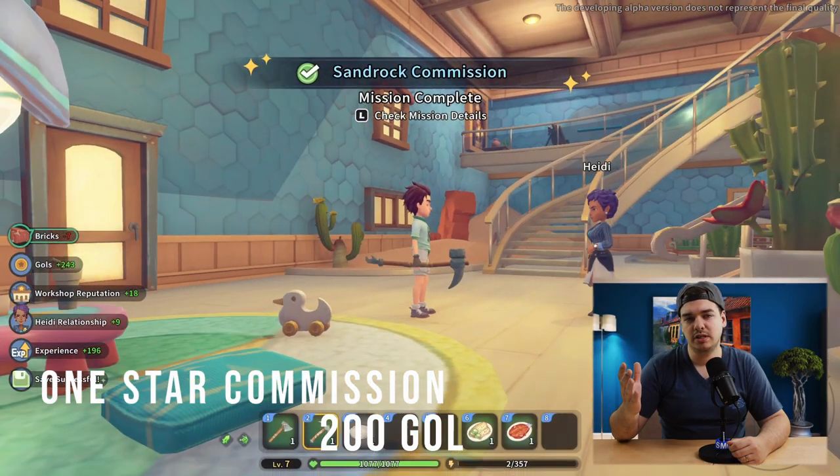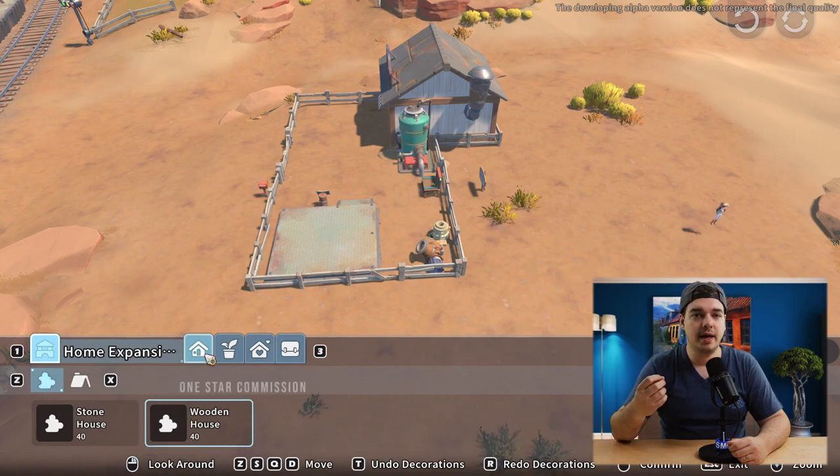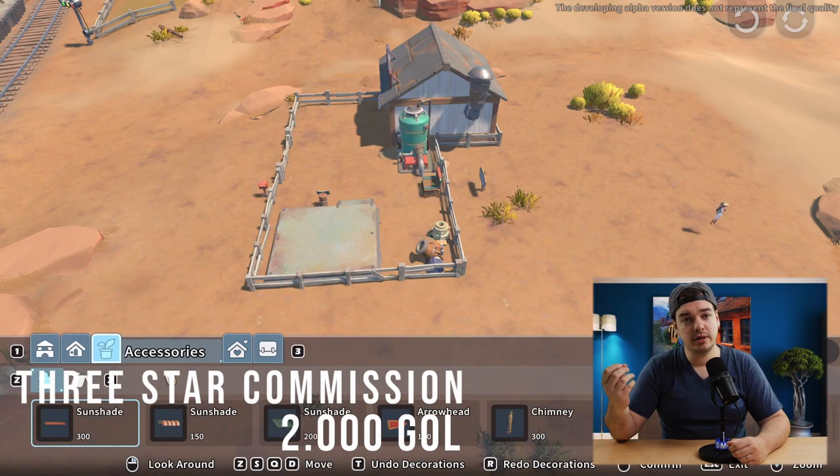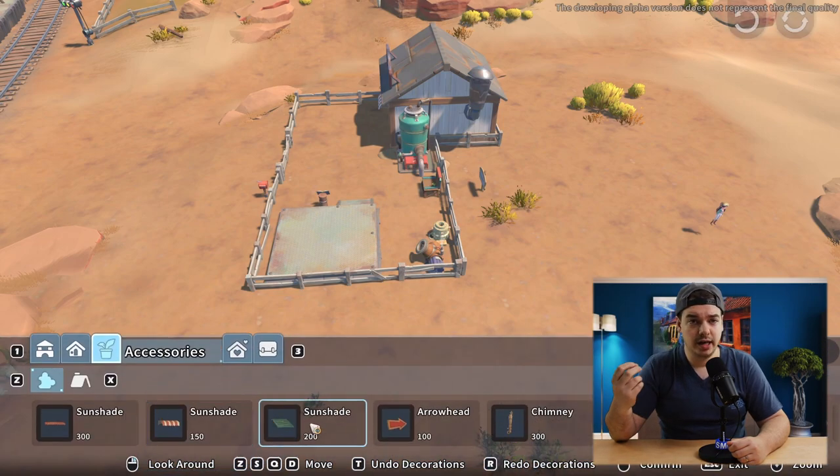At the start, for one-star commissions you're only going to get about 200 gold. But for example, at three stars you are already going to get 2000 gold. So this is going to ramp up really quickly by just doing this every day.